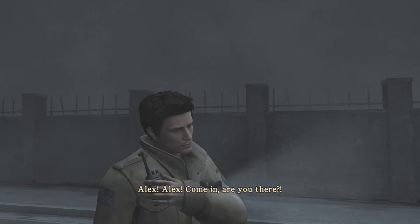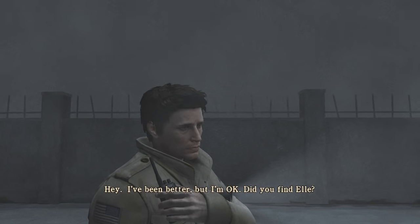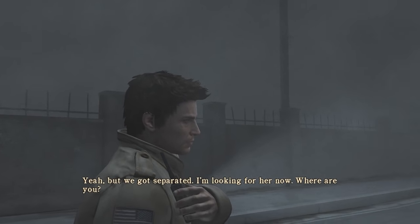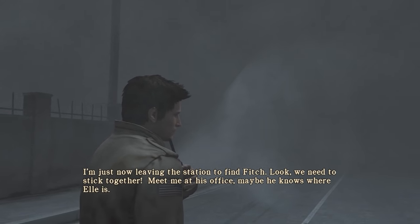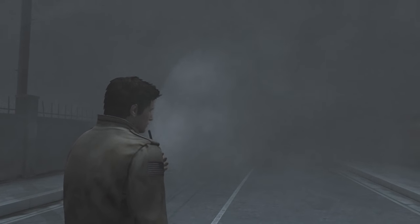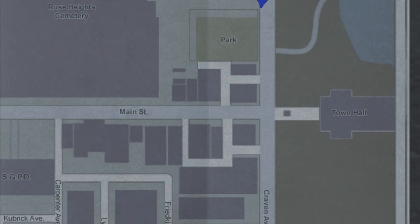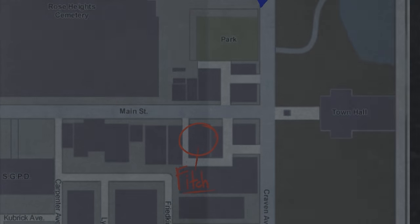He's alive? Where are you? 'I'm just now leaving the station to find Fitch. We need to stick together — meet me at his office. Maybe he knows where Elle is.' Okay, I'll meet you there. God, I hope Elle's okay. Pretty much where we started off in Shepherds Glen when we were dropped off by Travis.